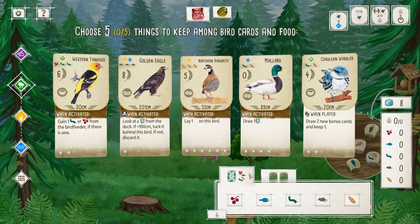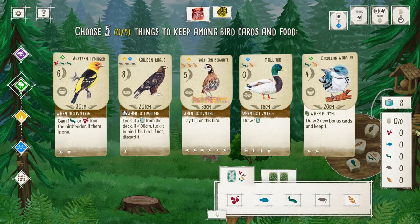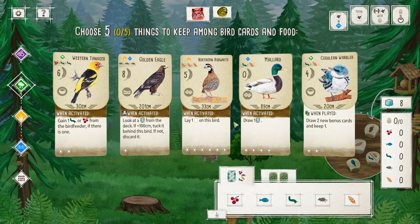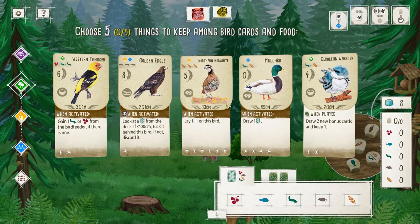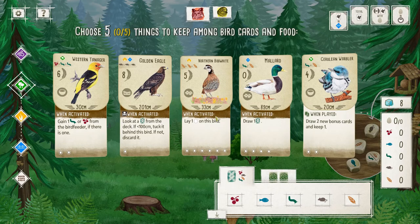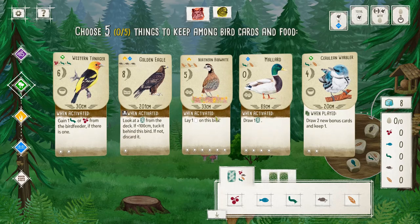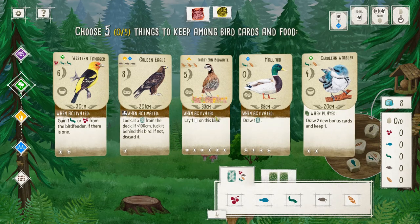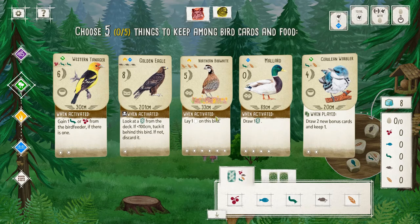Now I'll go based on the abilities. This one is a 'when played' power — so when I play it, that happens, and after that I don't get it again. But these brown powers are repeatable if you do an action in that habitat. So if I play the Northern Bobwhite in the grassland and I go to lay eggs, since laying eggs in the grassland is that action, I'll be able to trigger their ability.